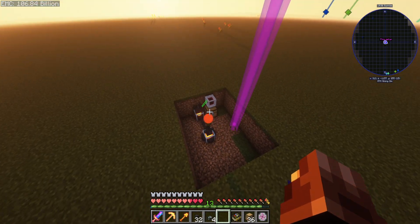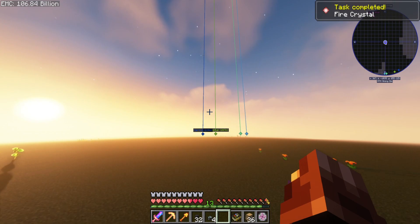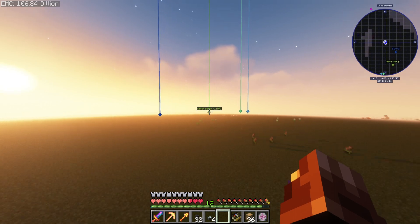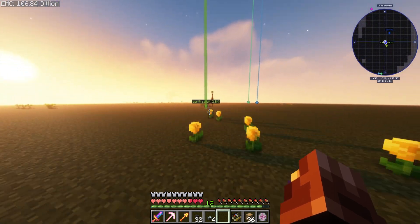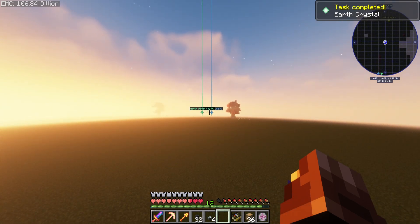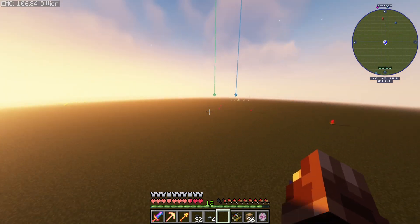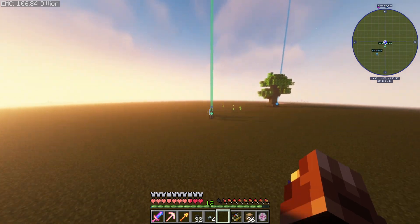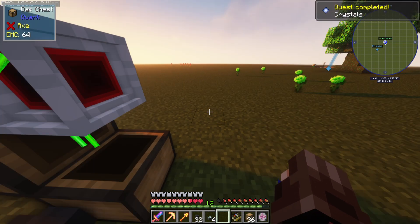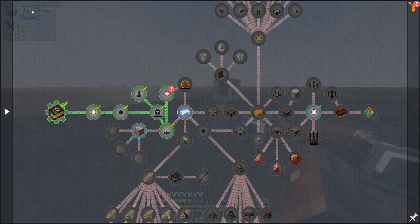Do we need one of each crystal? Fire, grabbing, water one. They're a fair distance from each other but with the speed I move it's not a big deal. Once we can get them moved it'll be so much easier. Every single setup has exactly the same thing as output. That's done.